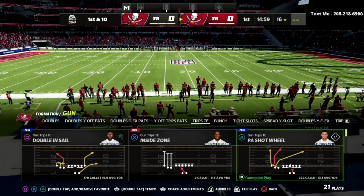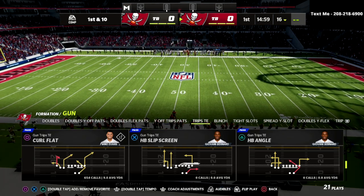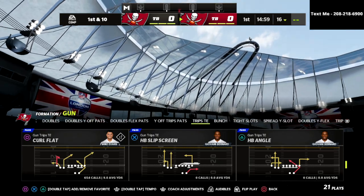The play we're going to go over is Curl Flat, but I'm going to show this play today with a little bit of a twist — maybe something you didn't know you could do from this formation. This is something I talk about in my trips tight end offensive ebook, and we're going to show it right here today.